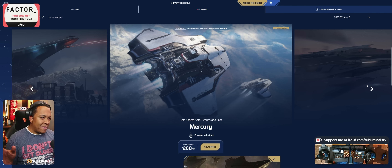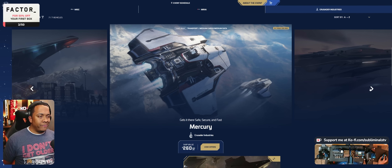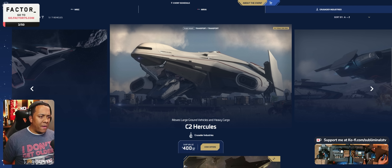Everybody always asks me what my favorite ship is — this is the one I would live in if I lived in the verse. I think 260 bucks is worth it — great for toting around vehicles. Only military ships are available today, so you don't get the other Spirit series variants. The C2 I guess is still considered military since you can move around heavy cargo like tanks.